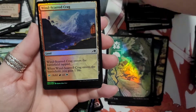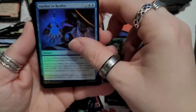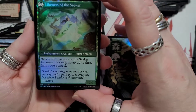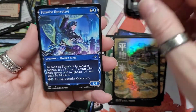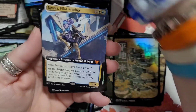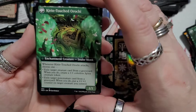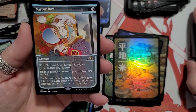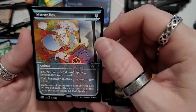Unstoppable Orc. We got a land, Wind-Scarred Craig. Anchor to Reality sorcery. Many Journeys, Likeness of the Seeker, then the Lion, a trainee human samurai, the Generale. Moon Spare Specialist. Necroduality — put them there. Katori Pilot Prodigy, Teachings of Karn, and the Mirror Box — the legend rule doesn't apply to permanents you control. The legend rule normally means you're only allowed one legendary of each.